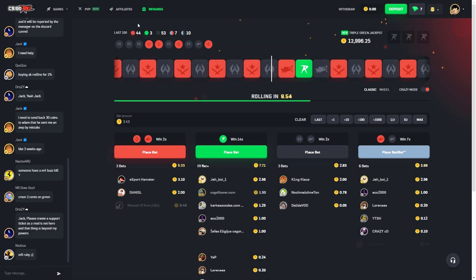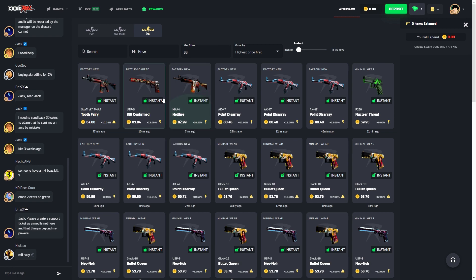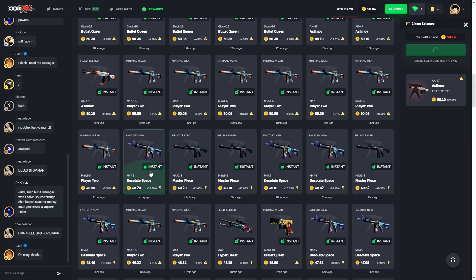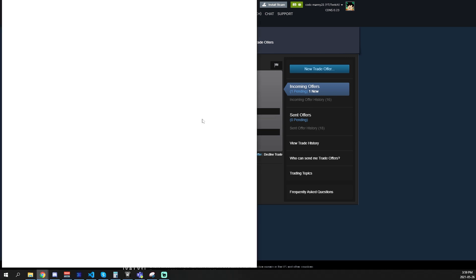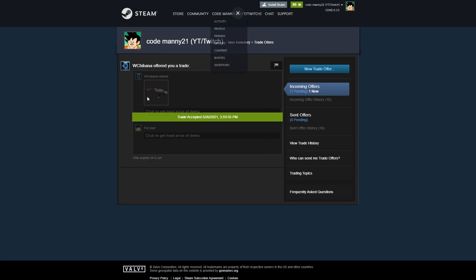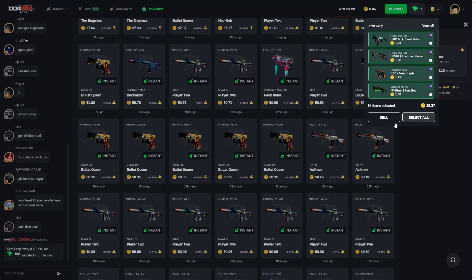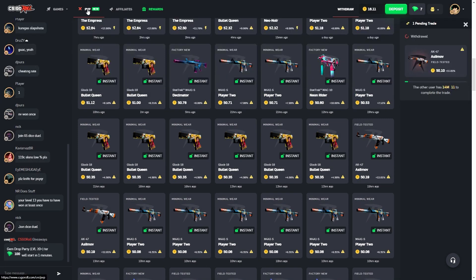Let's see how much we have in inventory — total 66 dollars, not too bad. They only have CSGO skins right now, so set the max to 66 and see what we can take out. I decided to take out this Asiimov — gonna quickly confirm the trade. Boom, take out the Asiimov. We still have some money left; that only cost us 50 so we have 15 left. Let's try to do something with this — probably just go all in on a coin flip or something.